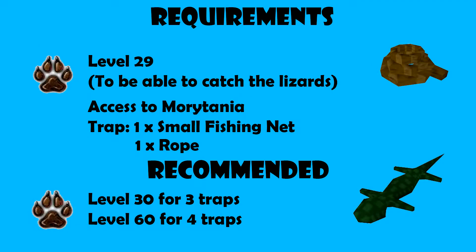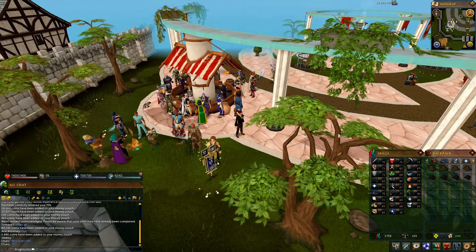Here's a list of the requirements. We'll be doing swamp lizards. To be able to catch the lizards you need to be level 29 hunter, you need to have access to Morytania, and the trap consists of one small fishing net and one rope. It is recommended that you have level 30 or level 60 or in between, because you'll be able to set up more traps and it just means catching the lizards will be faster. The Canifis loadstone would be really good to go between the GE and Morytania.